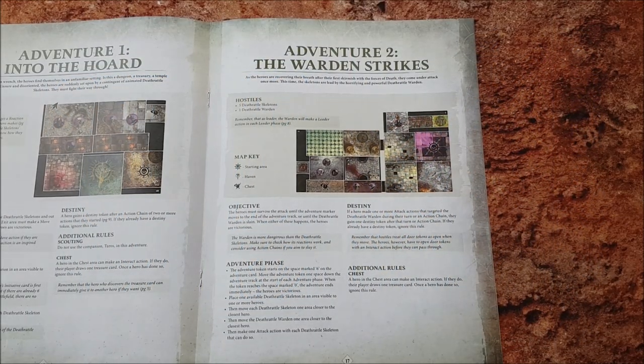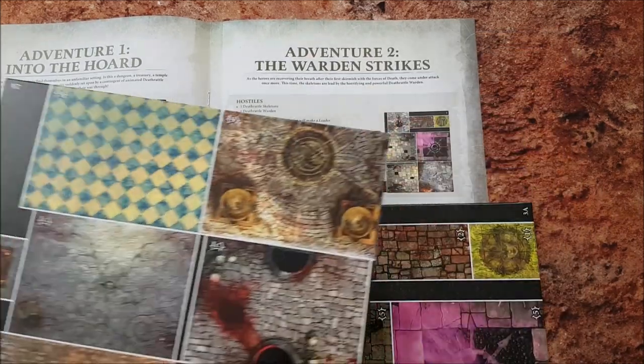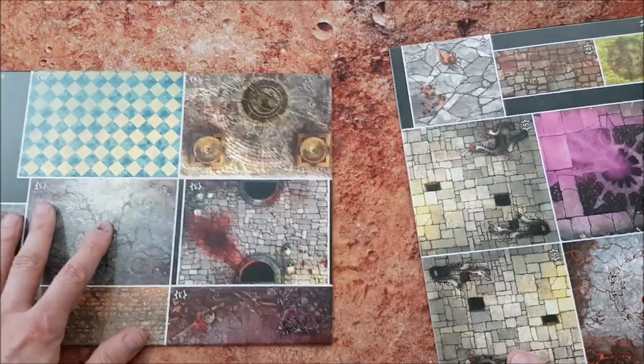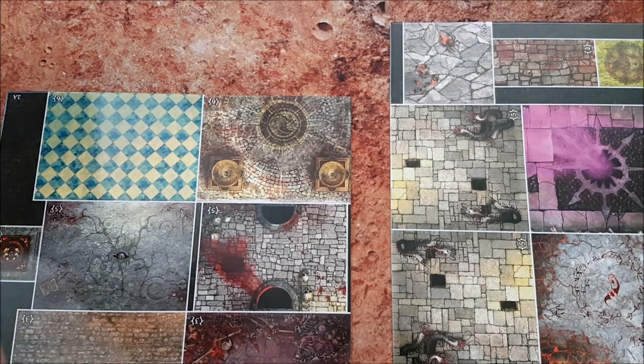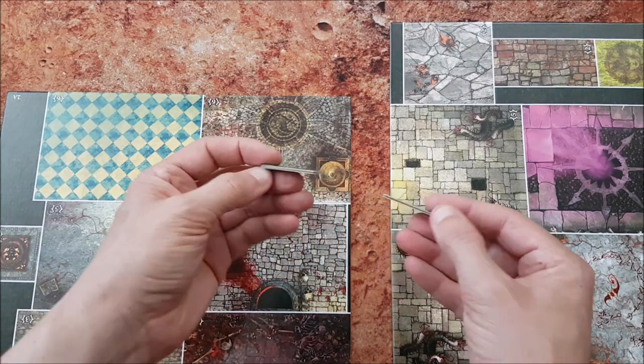The first step is setting up the game board. Find the map tiles that match the ones shown for your chosen adventure and lay those out as shown in the diagram. Also grab some of the door tiles and place those between the map tiles in the same places as the diagram. Make sure to turn them to their closed side — it's the one with the black bars.